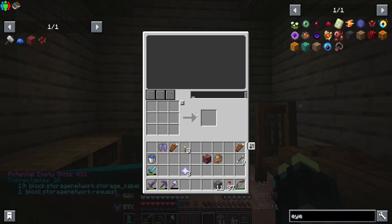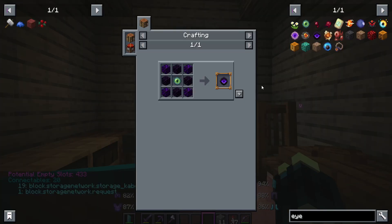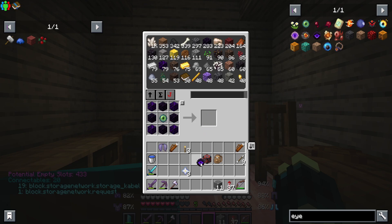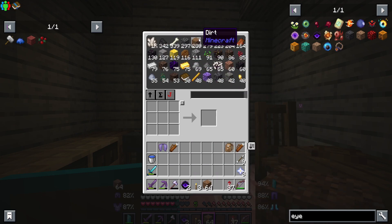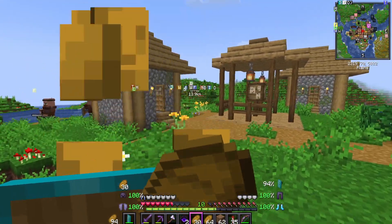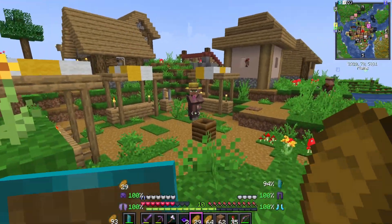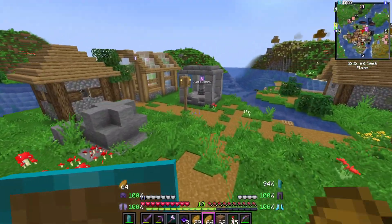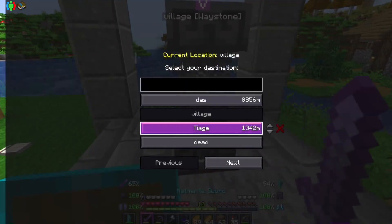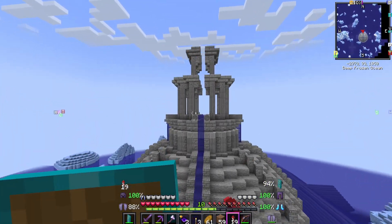I googled it and you can craft an item to find the structure. Let's make two of them. I don't think they expire like eyes of ender. We'll also need a nether star, take the blocks with us, and some food - I bought a stack and a half of bread from a villager rather than waiting for golden carrots. And I think we've found it - yes, sunken city. Now we just need to head inside the structure.